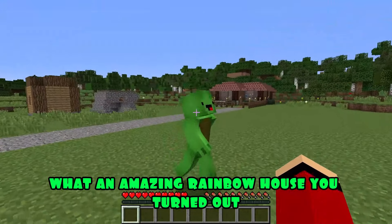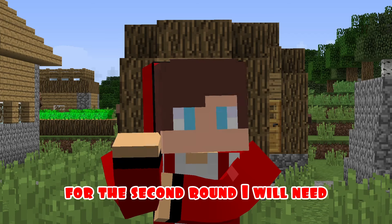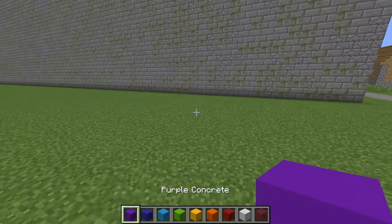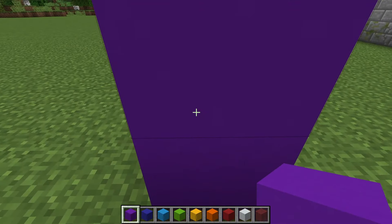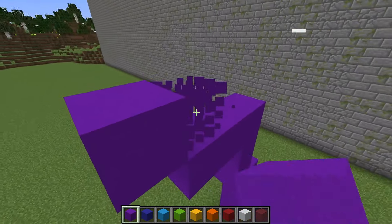Wow, JJ, what an amazing rainbow house you turned out! I like it. Thanks, Mikey! Round two. For the second round I will need different blocks of concrete. I'm starting construction. To begin with, I put purple blocks of concrete and build the beginning of my rainbow. Before I tell you guys about other ways to summon a rainbow at home, please like this video — you definitely won't regret it!